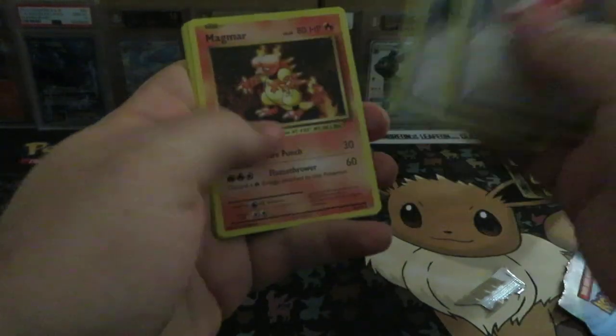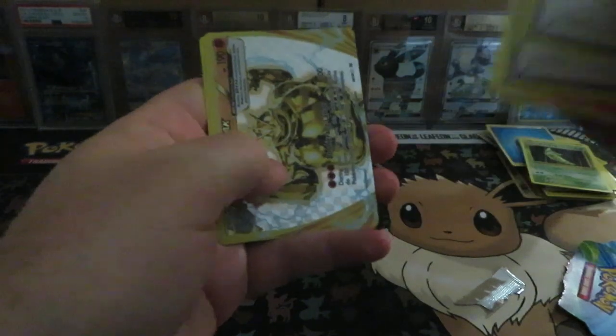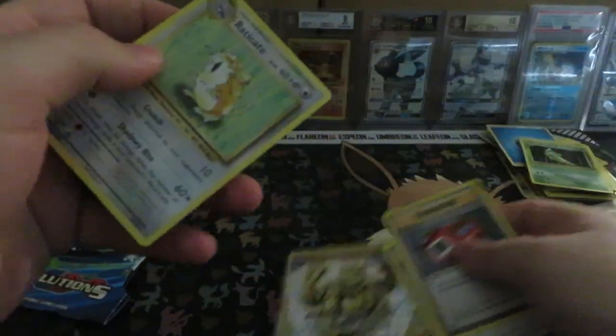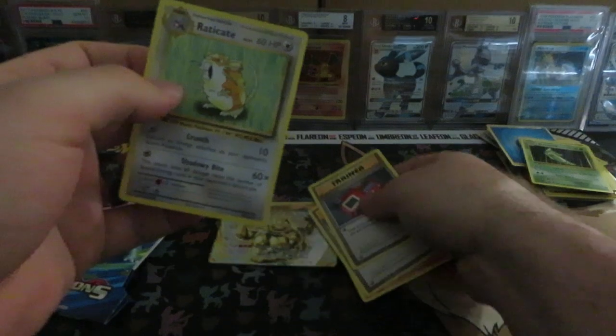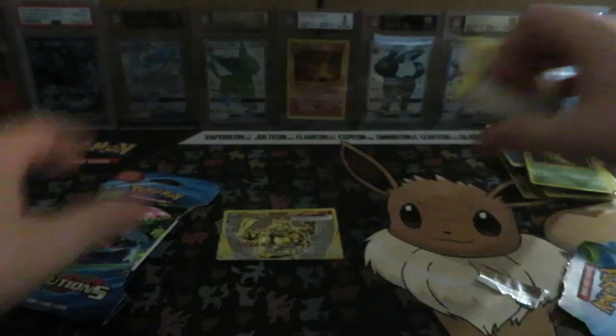I've got Pokédex, Potion, Magmar, Weedle, Tangela, Ponyta, Doduo, Staryu, Machamp Break — I forgot my sleeves there behind me, but I do have them — and Raticate. Well, that's something.